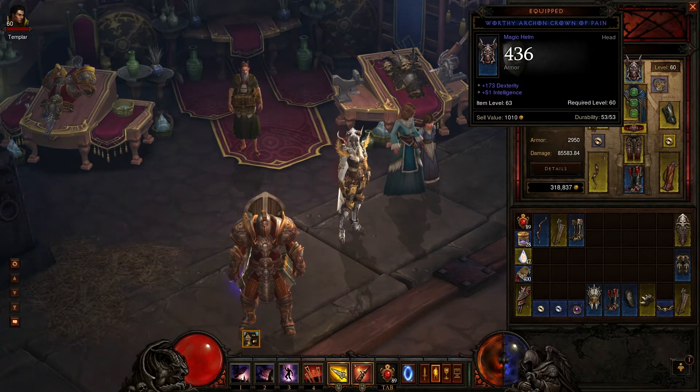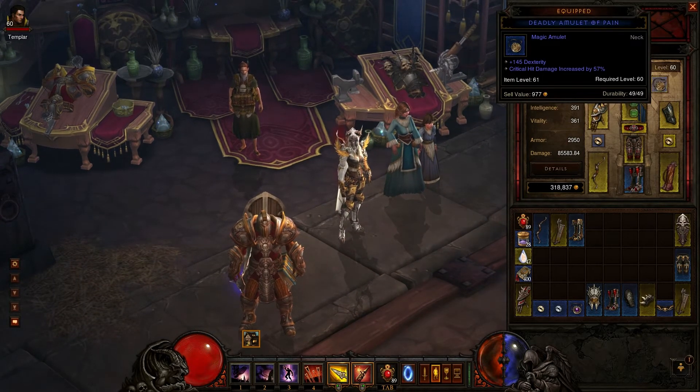My helmet has 173 dexterity — can't go wrong with that, since you can't get crit damage or critical hit chance on a helmet. For your amulet, look for dexterity and critical hit damage. Mine has 145 dexterity and critical hit damage increased by 57%, which is ridiculous even at item level 61.